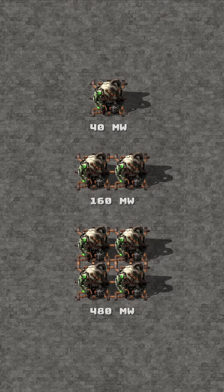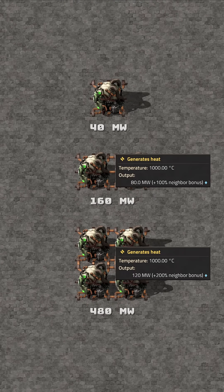Nuclear reactors give each other a neighboring bonus, so placing them together will give you more power.